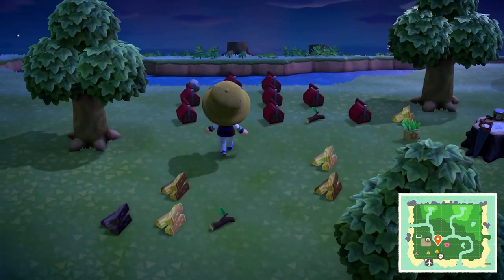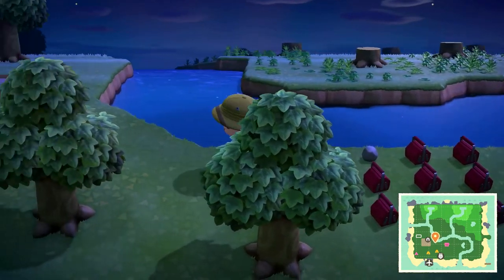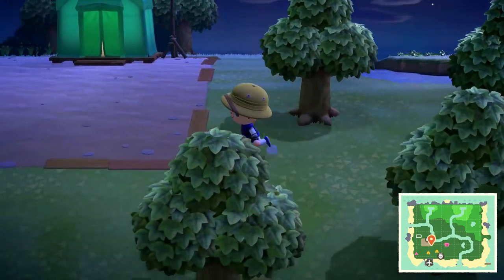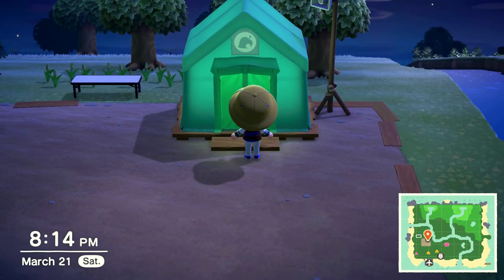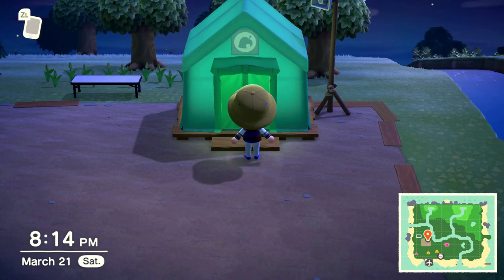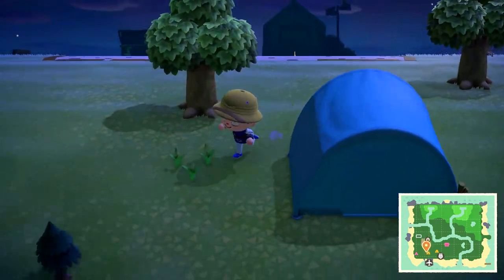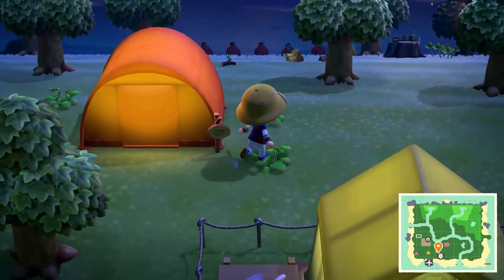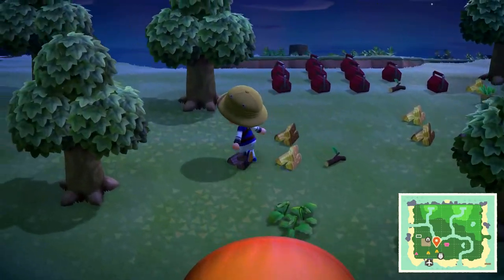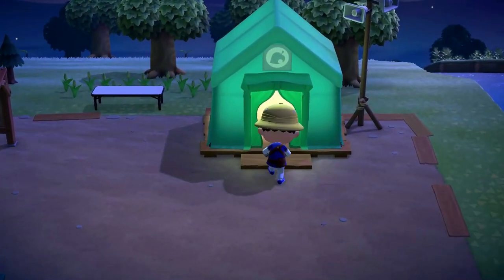You also need 30 iron nuggets. Once you go to Timmy — usually on day two — he's going to ask about building a shop. Once you talk to him, come out and look for the villagers on your island. If you speak to them, they'll usually give you a few iron nuggets.